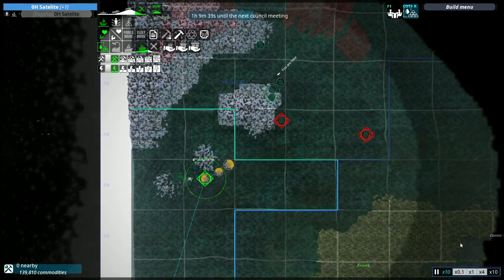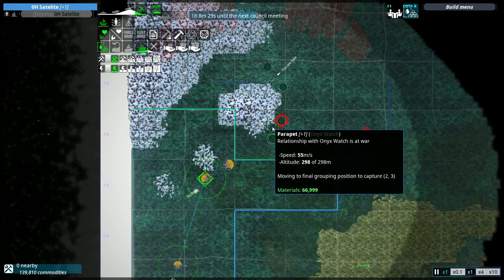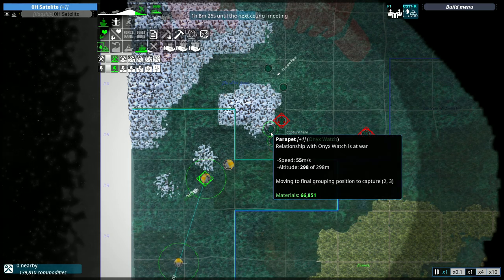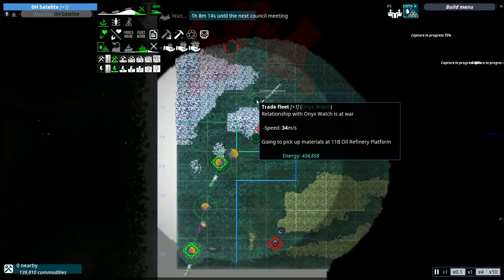Like I was saying before, I'm not an expert at this game. This is so bad — it's two of them. If it was just one, like just the Redoubt or the Parapet, I could take them out. But both of them? I don't know, I kinda need them to split up. Man, they cost so much — around 200,000 each.